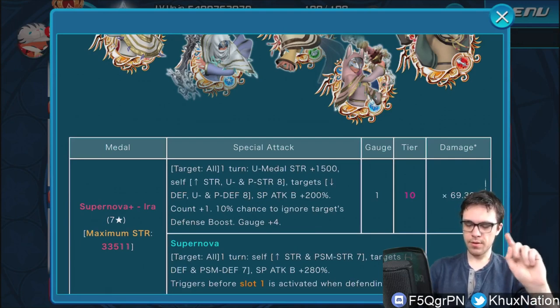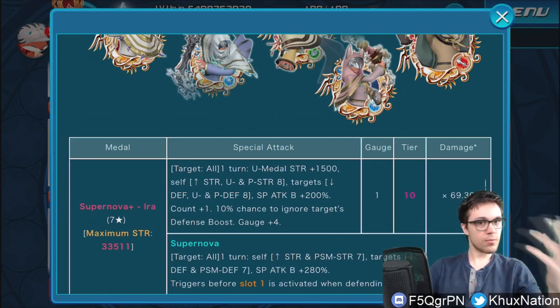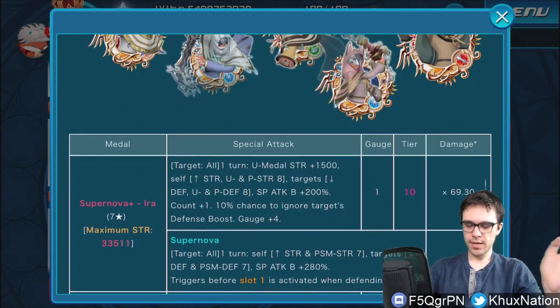Ira increases the guilt buff by 200, increases the count plus one, has a 10% chance to ignore the target's defense boost — only good for PDP — and also only costs one gauge, which is pretty nice. He has a 69.3 damage multiplier. His supernova is an AOE supernova that for one turn increases his general strength and PSM strength by seven tiers, lowers the target's general defense and PSM defense by seven tiers, increases guilt by 280, and has a 220 damage multiplier.